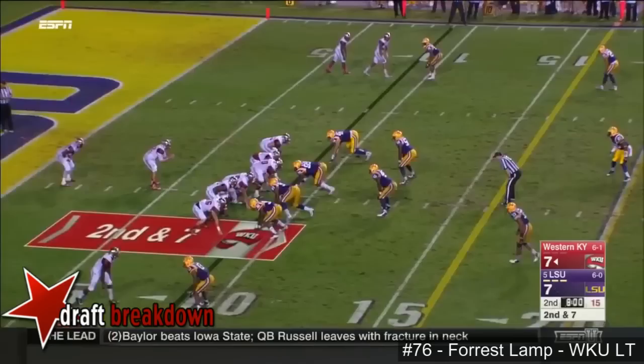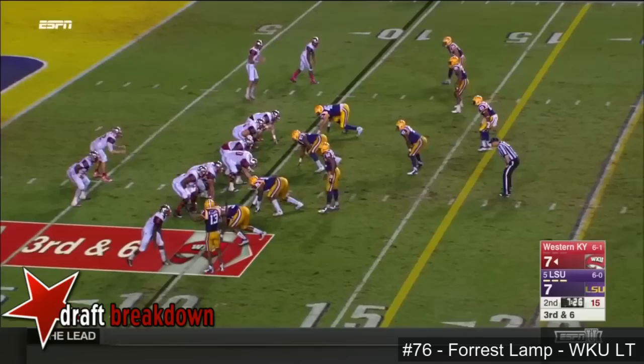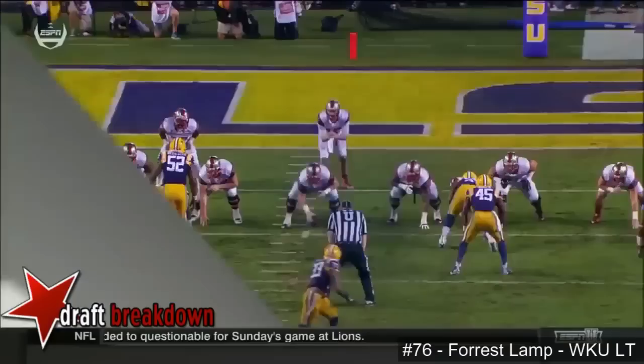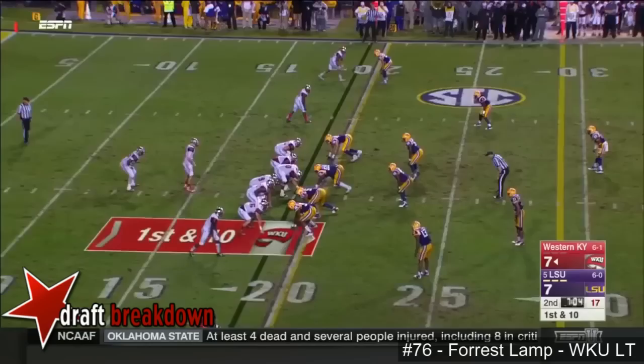On the D-line coach got these guys' motors going pretty hard. There's Furby — not going to find it in here. Tipped, but over the middle — caught by Jared Dangerfield. He'll get the first. Neat cuts on some of the bunch looks. You see Dangerfield coming, dragging underneath to the 19 yard line — a fresh set of downs for the Hilltoppers.